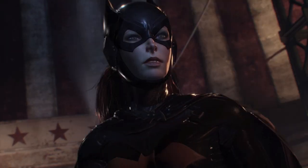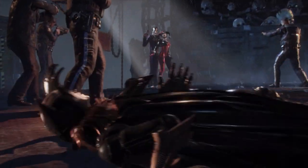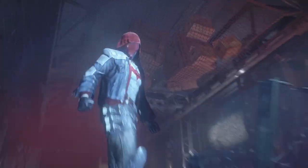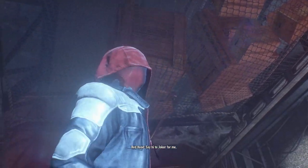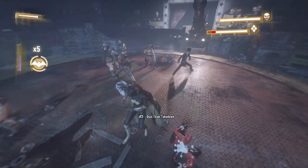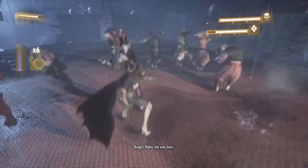This is every Arkham Knight DLC story without grappling. For this challenge, I must beat Matter of Family, Flip of a Coin, GCPD Lockdown, and the Red Hood Story Pack without using any of the Bat Family's grapple guns. Can't count Catwoman or Harley because they don't have grapple guns, or Season of Empty Me because it's in the main game and I don't want to. If you disagree with me excluding them, deal with it.